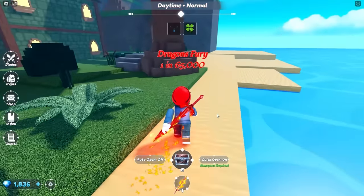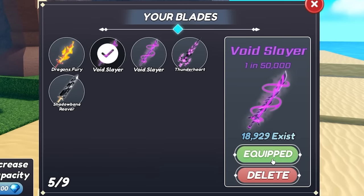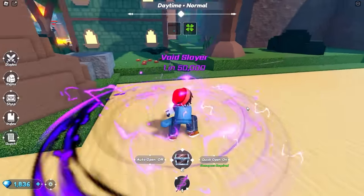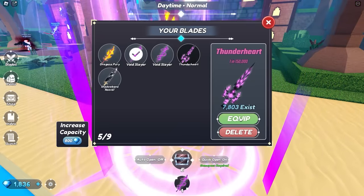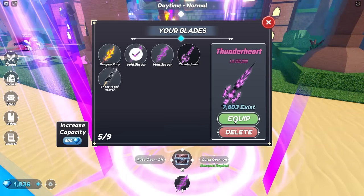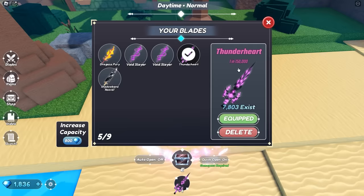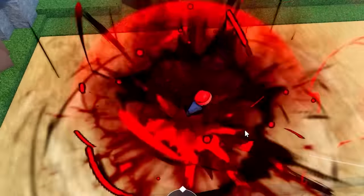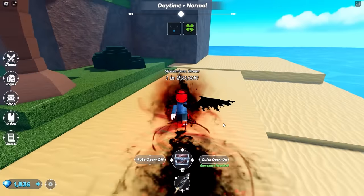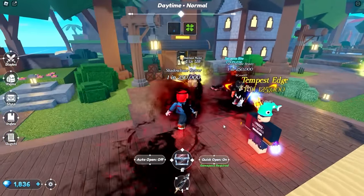It's a beautiful day and we have some beautiful new finds to take a look at. The first is the Void Slayer — 1 in 50,000, currently 19,000 of those in existence. A beautiful purple sword with big purple balls. Next is the Thunderheart — that's 1 in 150,000, pretty good luck, and 7,800 of these exist. It's got a very unique vibe to it as well. And this one is 1 in 250,000 — Shadowbane Weaver. There's less than 5,000 of these currently. This one's my favorite so far — it turns me into a little demon.